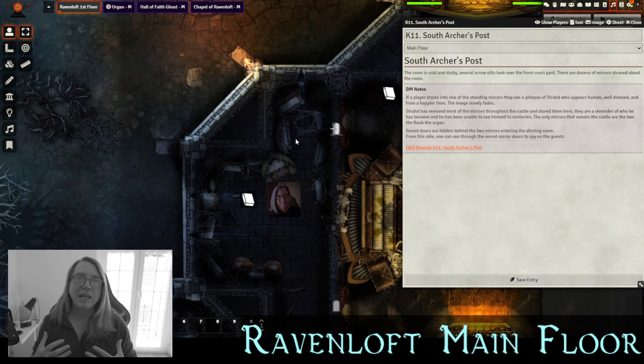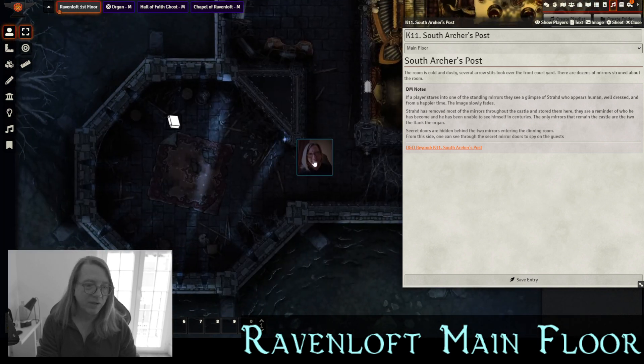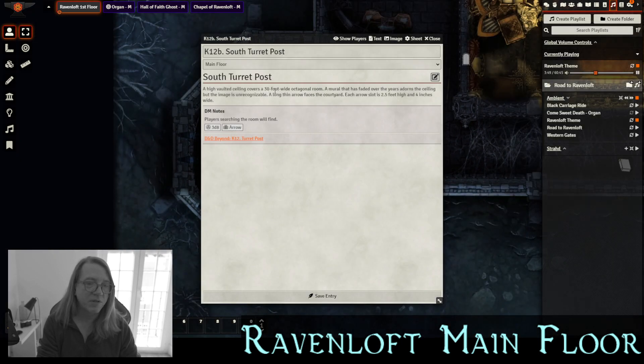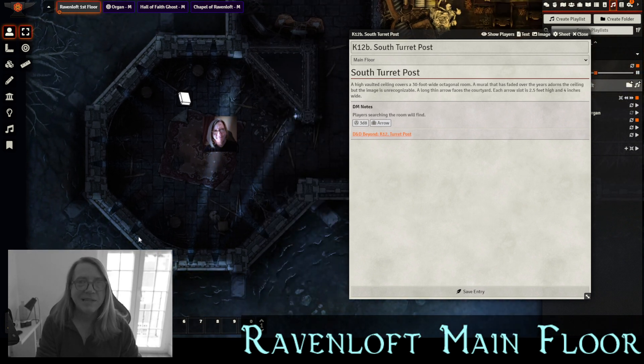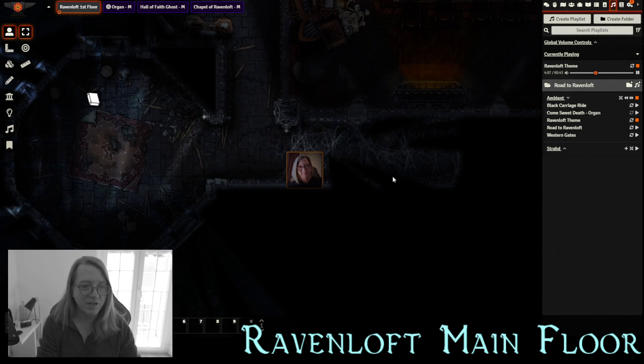The image in the mirror represents the dichotomy between two worlds of Strahd: the mortal prince before the year 351, and the evil vampire after — and all the heinous acts he has committed. The south archer's post is cold and dusty with arrow slits looking over the front courtyard and dozens of mirrors strewn about. The south turret post is a giant turret that doesn't look used in decades or centuries — player searching will find 3d6 arrows strewn about, a way to pick up some missiles. Heading down the next hallway, it is obscured with webs — players traveling through have a 25% chance of being attacked by 1d4+1 swarms of spiders.